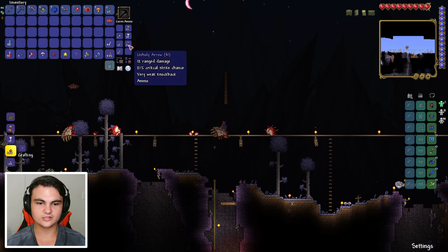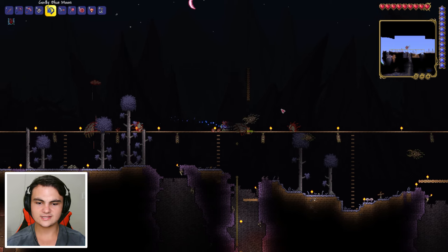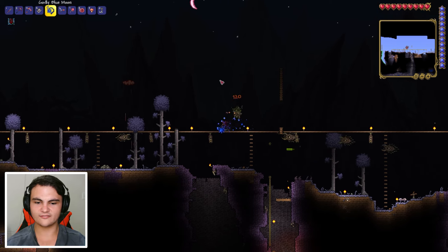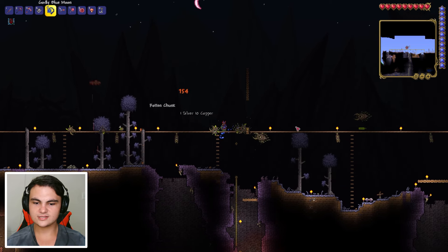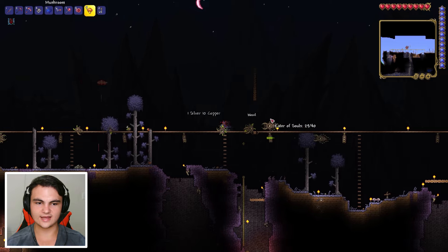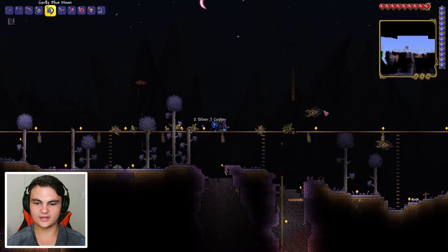We got some gold. What was that? Unholy arrows - 12 range damage, looked like some corruption arrows. We also got some demonite from that. The Eye of Cthulhu is one of the very first bosses in the game, which means it doesn't have a lot of health, but it is good for demonite. I'm gonna get rid of that - I don't know if we need demonite or not, but it's good to have. Better to have it and not need it.